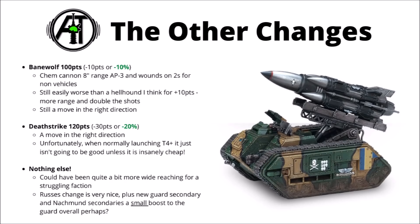Unfortunately that really does seem to be it for the Guard. I think Games Workshop could have thrown them a bit more of a bone while they're waiting for their codex. With Guard where they are at the moment, I genuinely think you could have taken basically the entire codex and dropped points costs by around 10% and that might still not be enough to make them top-tier competitive. Overall, between the Russ's change and the secondary options, it might be a small boost to the Guard, but the Astra Militarum are very much still waiting for their revamped codex.